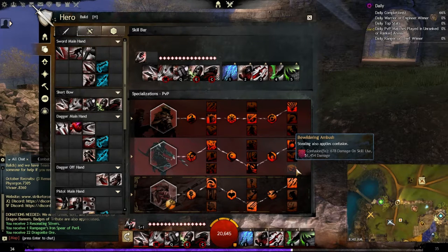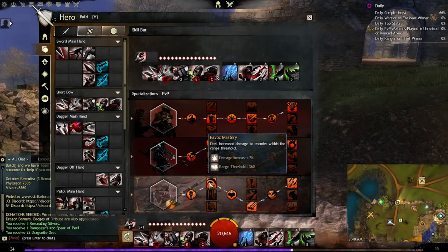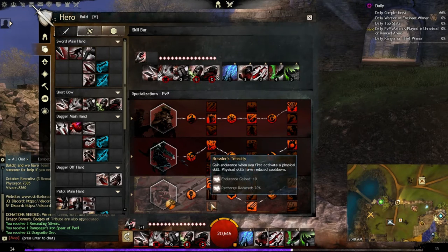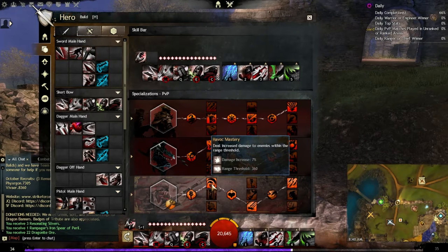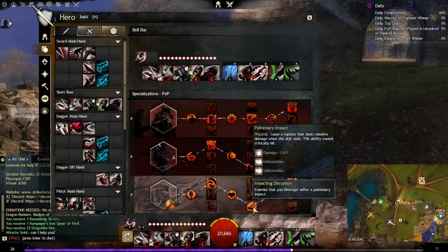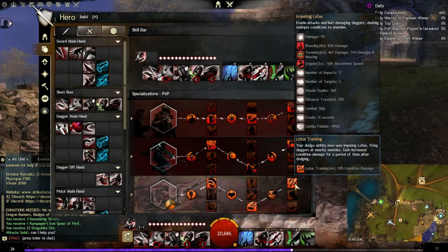From the Daredevil line, pick up Havoc Mastery — deals increased damage to enemies within the range threshold. I didn't really like much else on this line, so the next pick is Pulmonary Impact, which causes a rupture that deals massive damage when the skill ends. It lasts about three to four seconds and does about 1,600 damage per Pulmonary Impact, and it stacks. Finally, Impaling Lotus — again pretty much a given for a condition build.